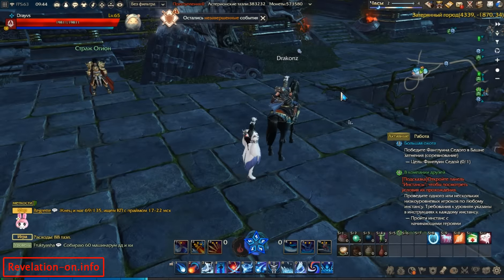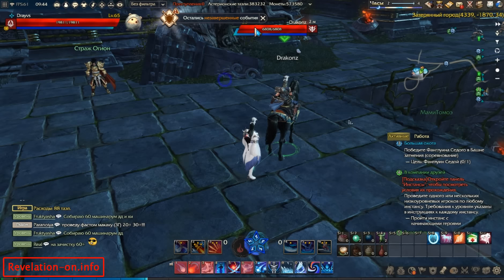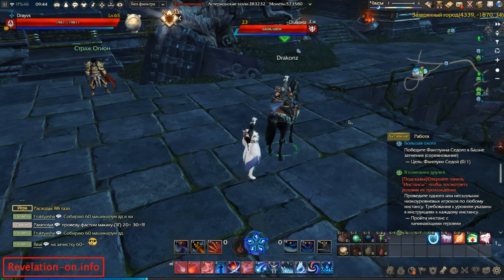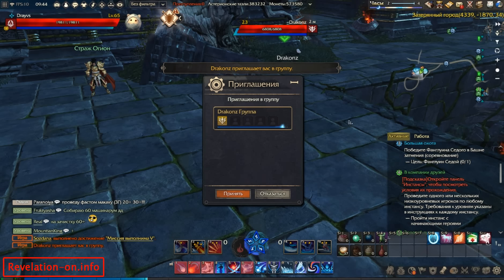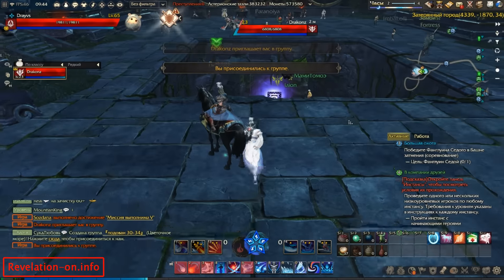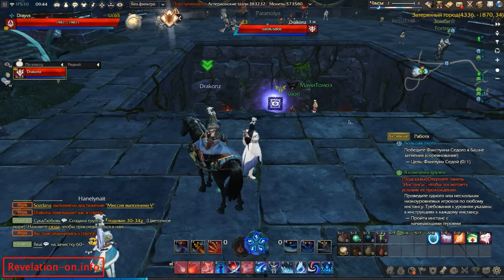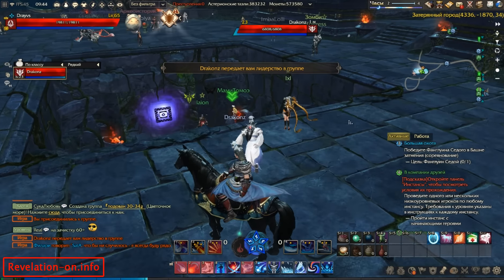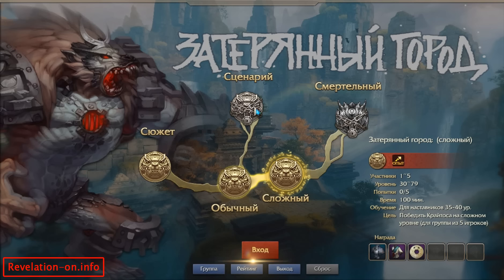Better find a friend with two PCs who can load both his main character and his twink. I have two computers, so I already leveled up this character a little bit — as you can see, he's level 23. I just invite him to my group, then I accept, and let's go inside this instance.